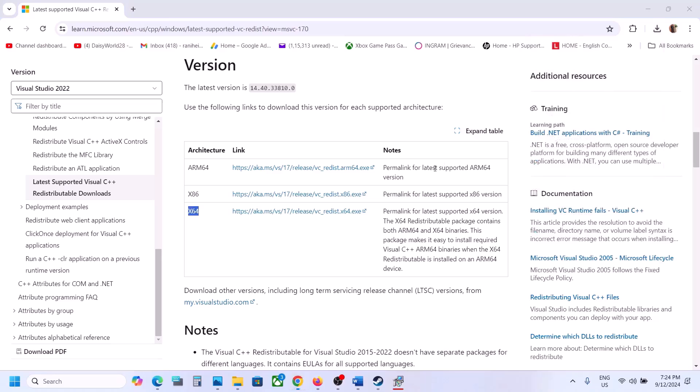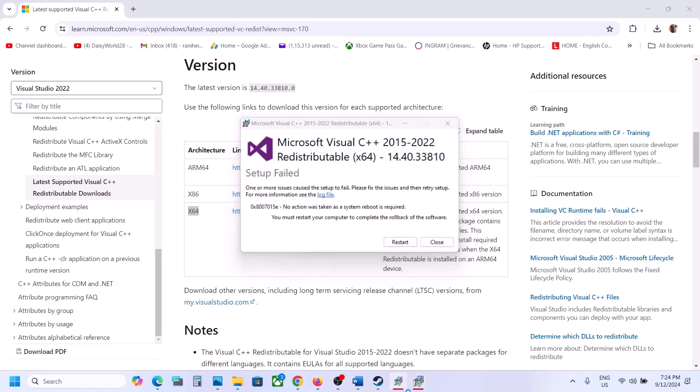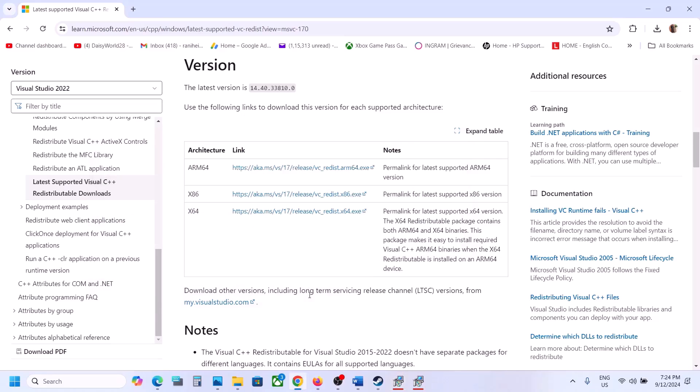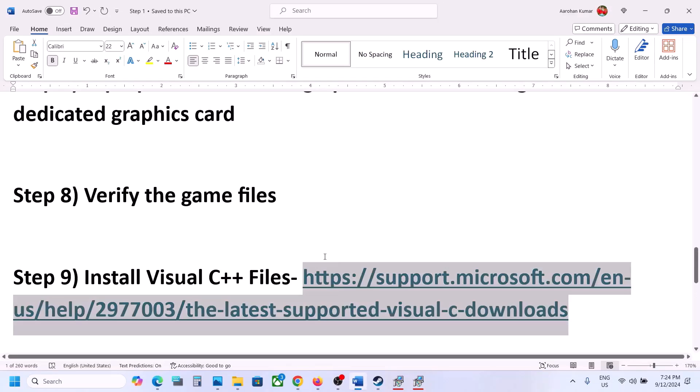Run the x64 EXE file as well. If you see the Repair option, click Repair; if you see Install, click Install, and let the installation complete. Once both are installed you will see a Restart option — restart your computer. A restart is required after this. After the system restart, launch the game.